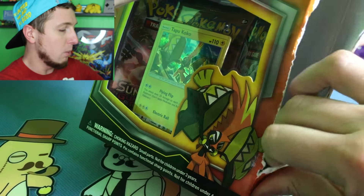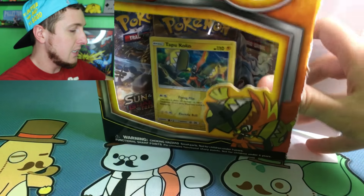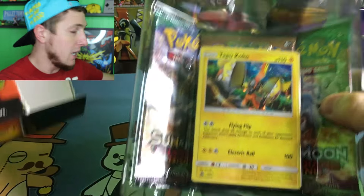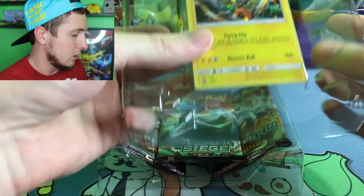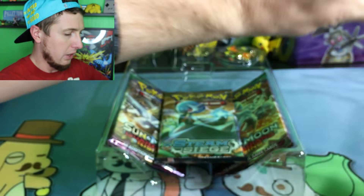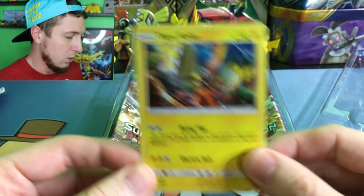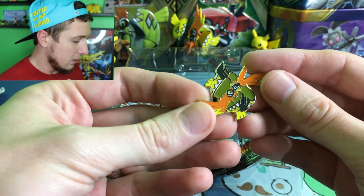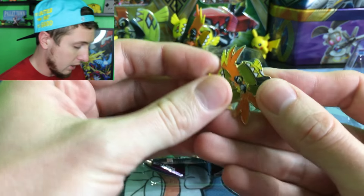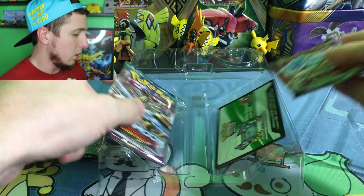I'm excited to open up another one and hopefully continue that luck. I don't need this promo or this pin, so I'll give this away to you guys. You can have a chance to win this pin and this promo right here — we'll take a quick look at it, then open up those boosters, and I'll give you the code as well. Here's the Tapu Koko promo, and then the pin right here — let me get this the right side up. There we go, that's the pin.